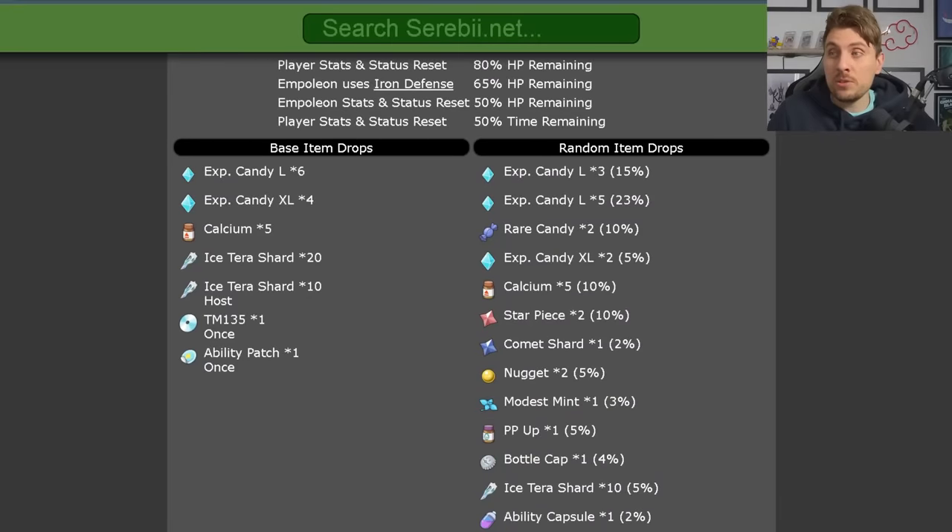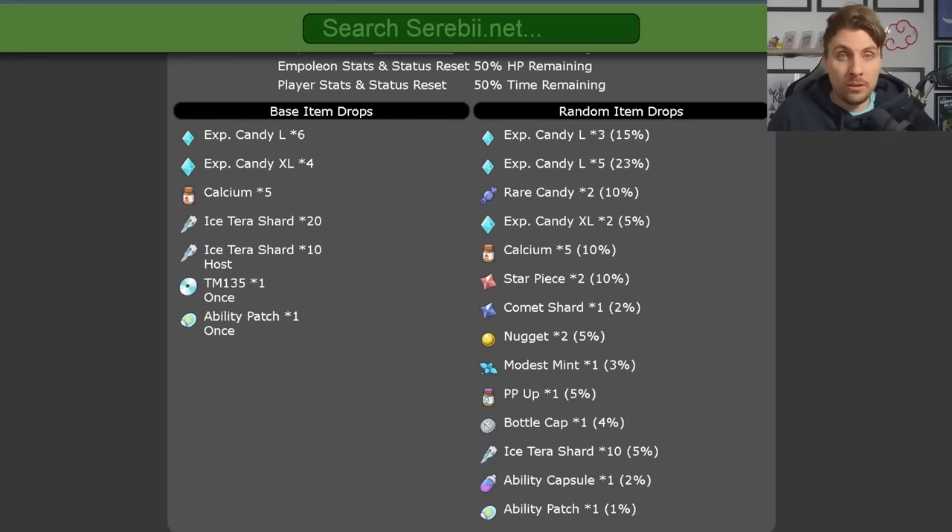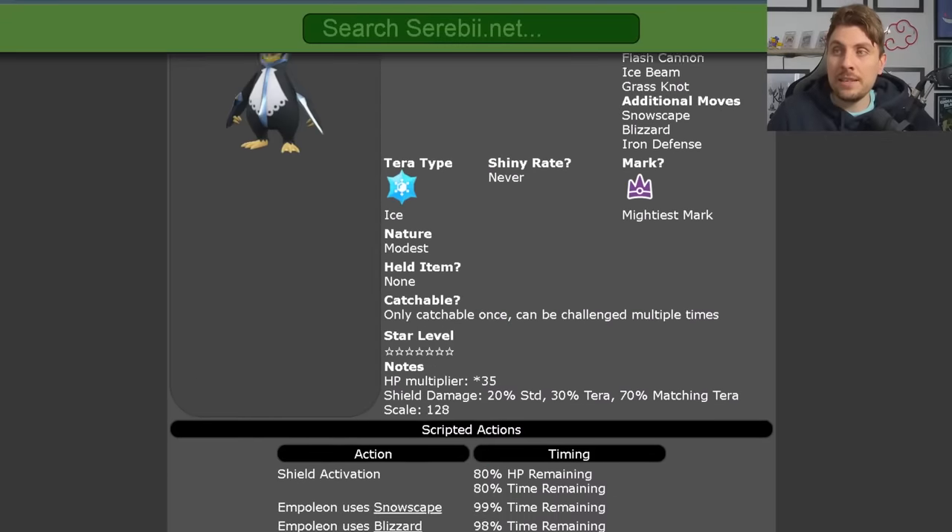You're going to get some really nice item drops with this one, so this is good for farming high cost items like nuggets, combat shards, star pieces, level up candies, terror shards, and those elusive ability patches. This is the second time out for Empoleon, so if you missed it the first weekend from the 2nd to the 4th, this is your last chance to get it with the mightiest mark while it is running in game.